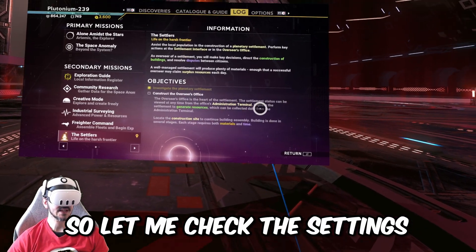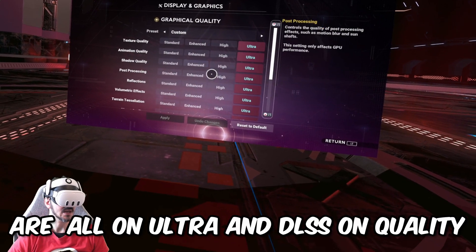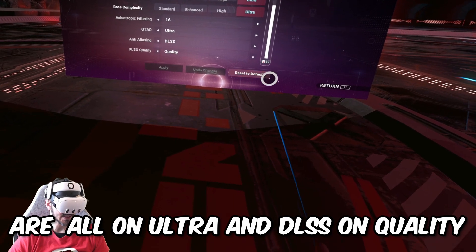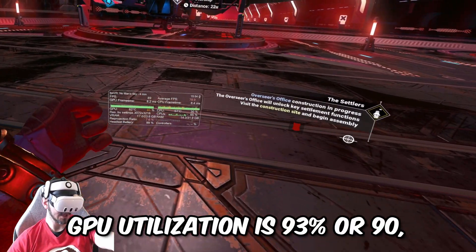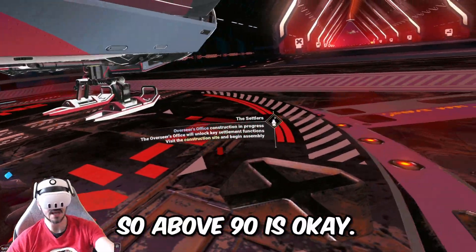Let me check the settings very quickly. The settings are Ultra and DLSS on Quality, and that's what it should be. GPU utilization is 93% or 90 — above 90 is okay. That's good.